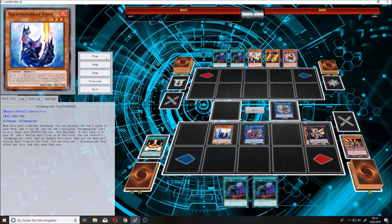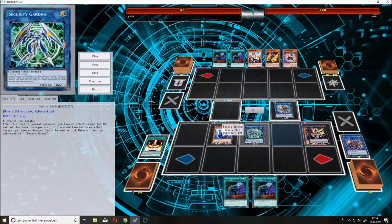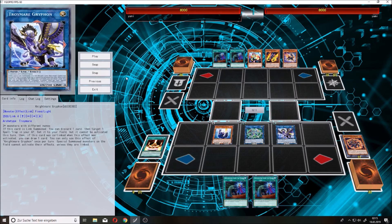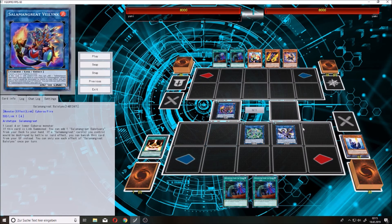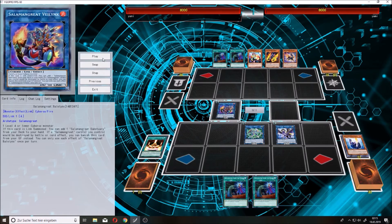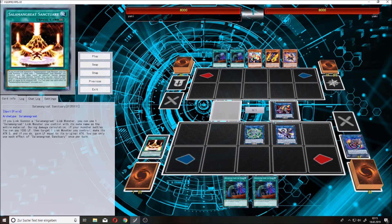Now this will make your Jack Jaguar into another Wheelings. It's a special summon, and you just link away the Wheelings for a Security Gartner. You can't link away this card, but the only thing that is important is this arrow right here, so you can summon the Gryphon right here. Now you just build the Gryphon and use your last Wheelings from the deck with Solomon Great Foxy. Now you can even special summon your Jack Jaguar back and put the Wolf back into the extra deck.